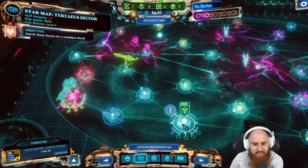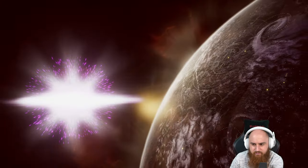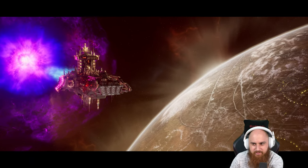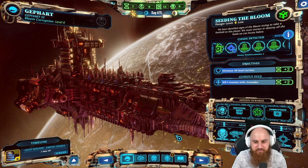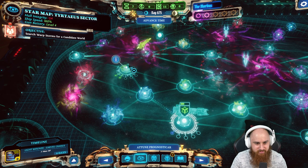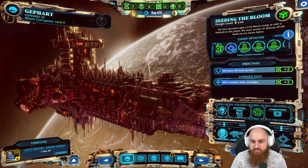We navigate to the mission - some confusion about the route on the map. The warp brought us through unexpectedly. We're now on this mission because we need the servitors.